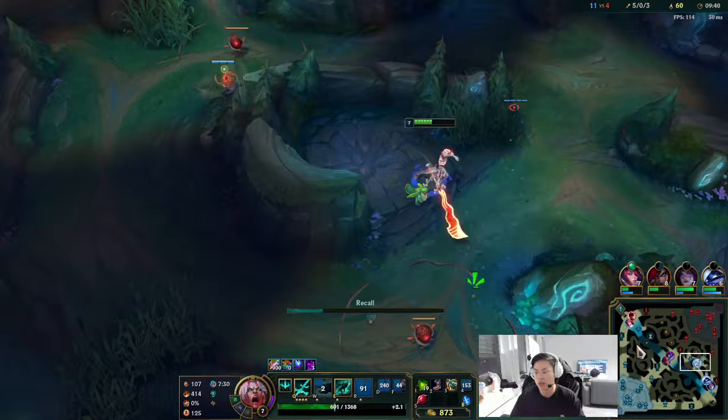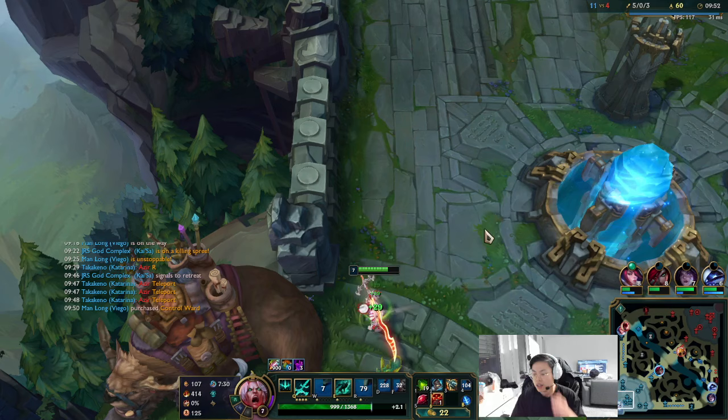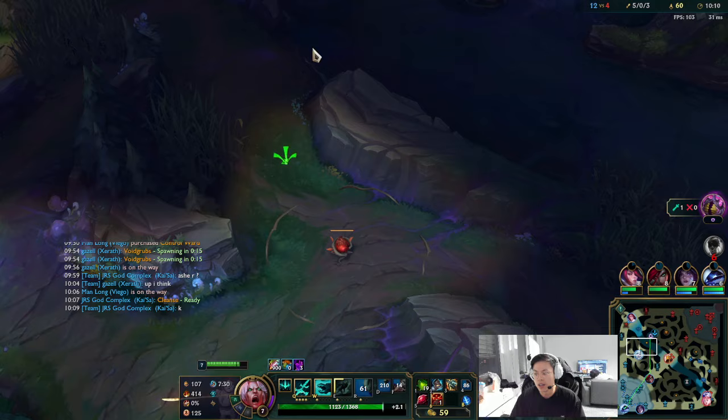I'm gonna repeat the process — go to our top side right now. The really OP thing about what I just did is I put a deep ward bot side, which allows my bot lane to see enemy Kha'Zix, which means they can play aggressive. And if my bot lane can play aggressive, they can move into Herald. I just take Herald for free if he's top side, because I should win against him. That's six grubs in the bank. Before you go in the river, think about priority — right now the enemy has priority, which means if I wait for my laners a bit, it's better.